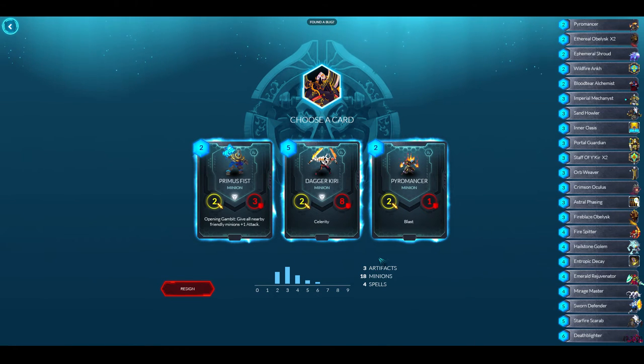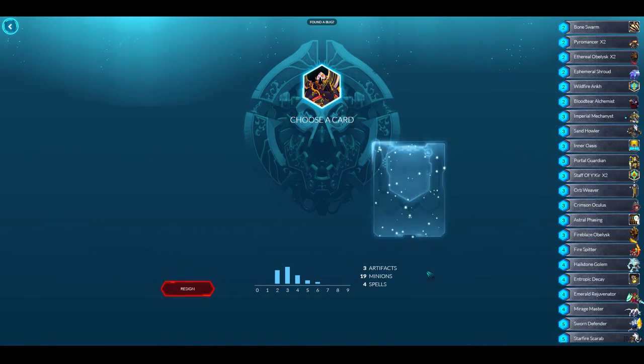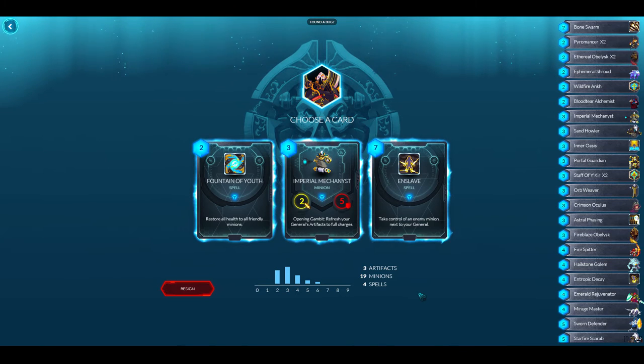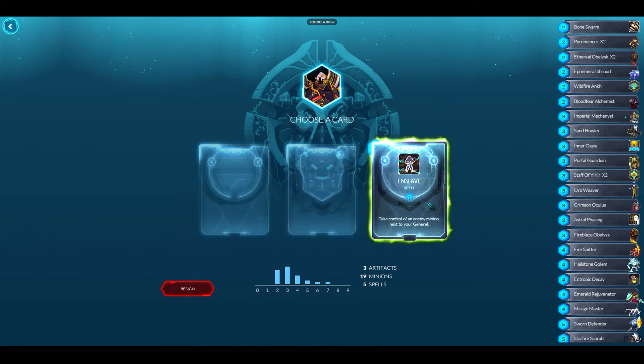Lots of three-drops — there's another Blast unit. There's also Solarity, but he's just a two-eight so I don't think he's that good. I'm going to take another Blast unit. This pick keeps showing me Enslave. Do I finally take it? Or do I take another three-drop? Yeah, we're gonna try it out — just have some fun with it.